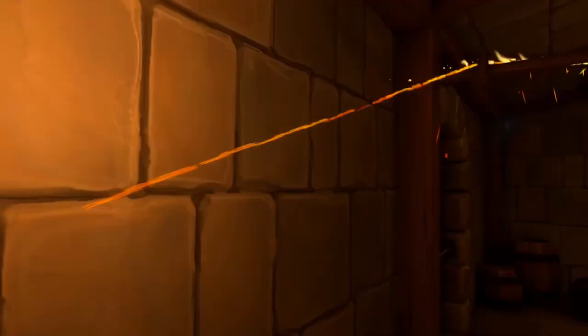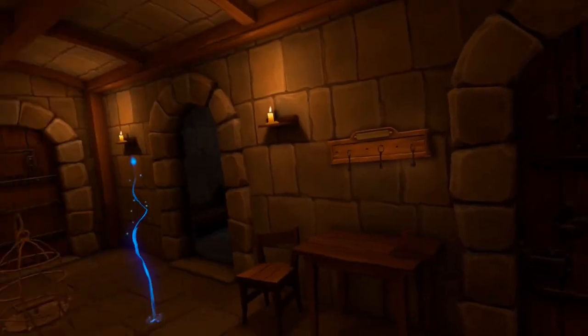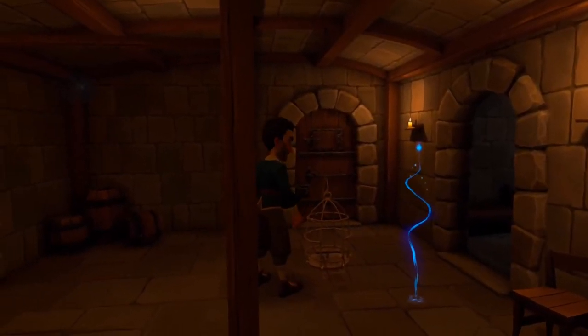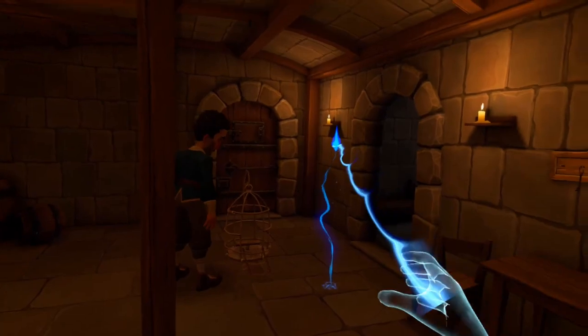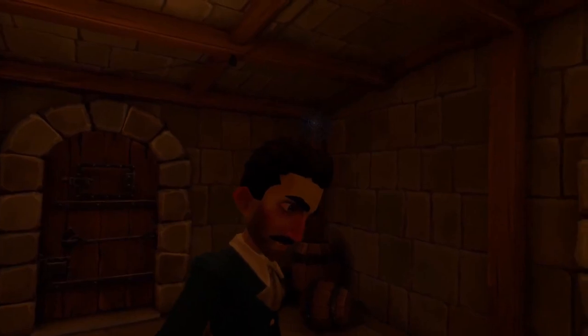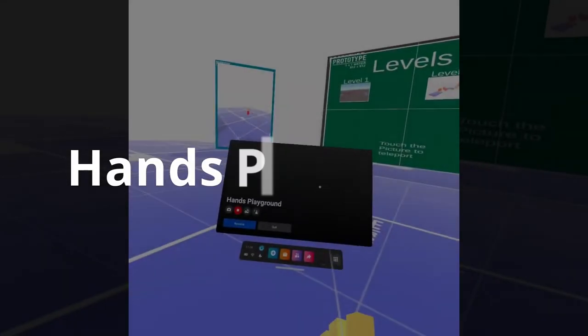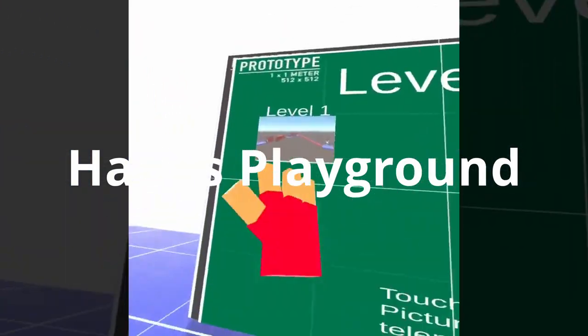Next up is Dead Man's Quest, a narrative-driven adventure game with a quirky pirate theme designed to showcase hand tracking technology. In this light-hearted experience you'll encounter colorful characters including a lively pirate, engaging with narrated dialogue. You find yourself waking up in a hotel cell at a fort, where your mission is to solve puzzles to make your escape. The game draws inspiration from classics like Monkey Island and the humor of movies like Life of Brian.